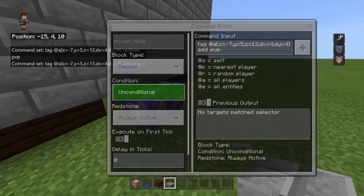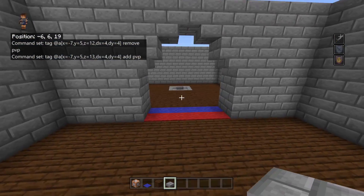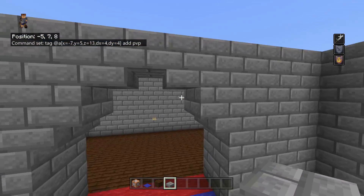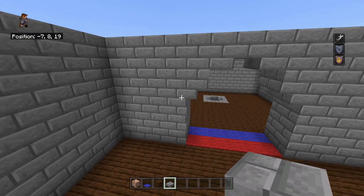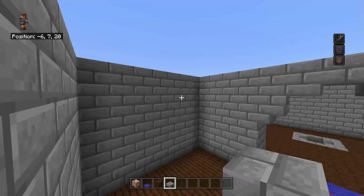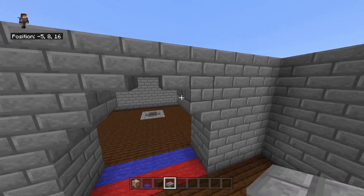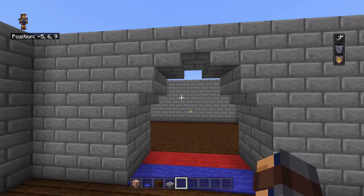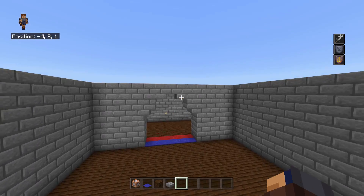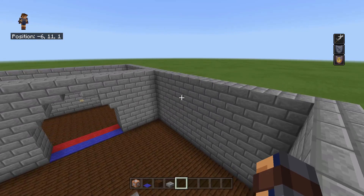Here's the settings: repeat, unconditional, always active, zero ticks. Every single command block is repeat, unconditional, always active. This system is pretty simple and it works great. I can fly up on this block using the distance commands and it will still work. You can use this on KitPvP and prison servers. If you're sprinting really fast, it should detect you — I don't know why it didn't work that one time, maybe it was just lagging. But it's supposed to work 100% of the time.